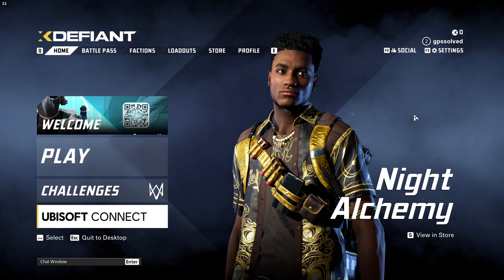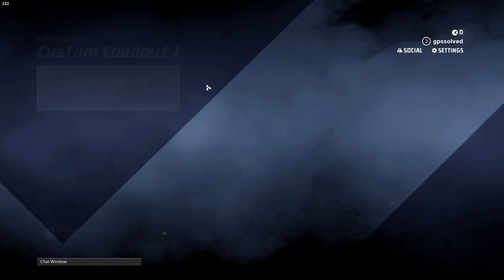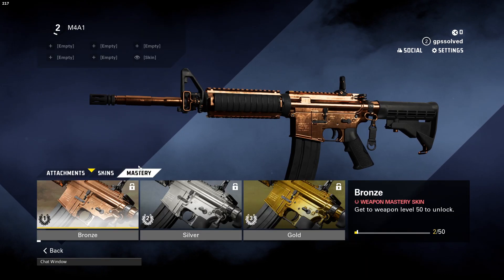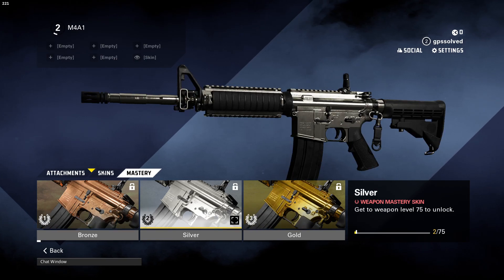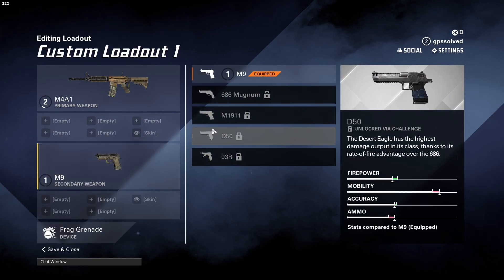To check that, you will need to go to Loadouts, then Custom Loadout, select the gun, select the Skin part, go to Mastery, and then as you can see here: to reach Bronze you need to get a weapon level of 50, and to get Silver you need to reach level 75 of that particular weapon.